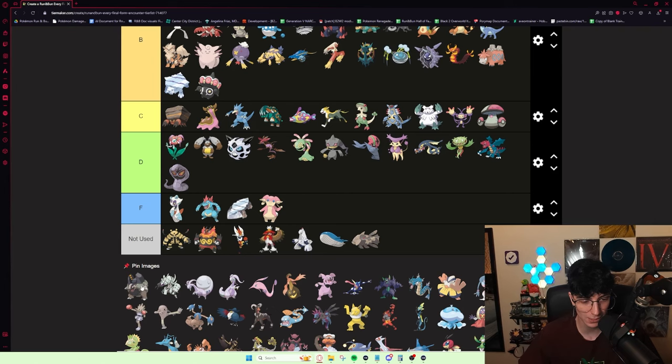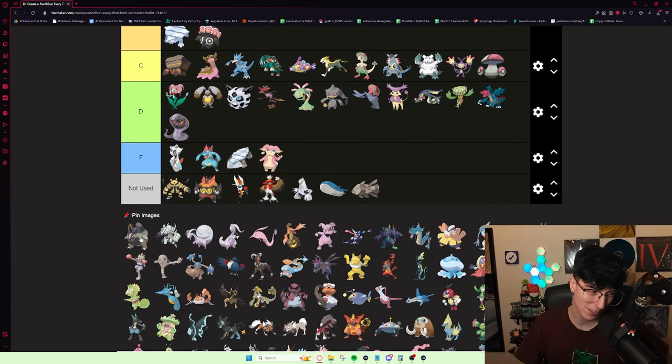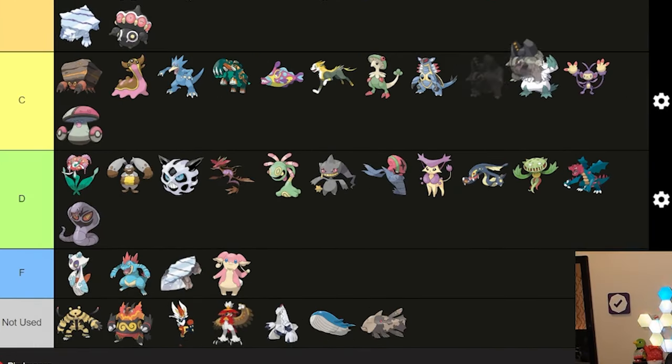Alolan Golem is not amazing. Its typing is interesting I guess — you get an x4 weakness to Ground moves. You're not very specially bulky. You have pretty good defensive bulk but I just don't think it's well-equipped for a lot of the threats in the game. I'd put it in lower C tier.